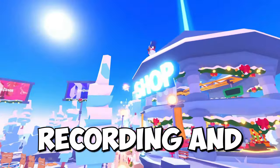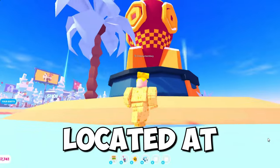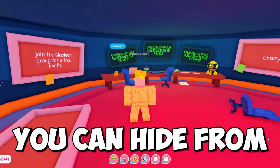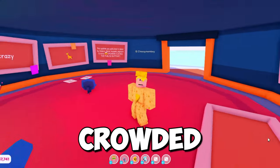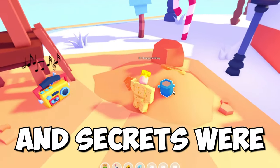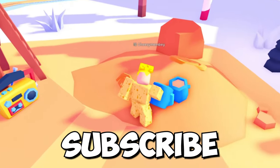The next secret is located at the nuke area, where under the nuke is a secret base not many people know about. You can hide from people here if it ever gets too crowded. For the last secret, you can find many collectible items around the map which you can equip. I hope these codes and secrets were interesting — make sure to leave a like and subscribe.